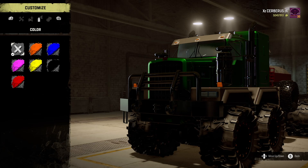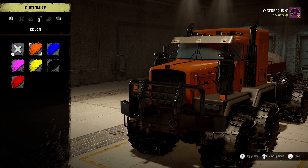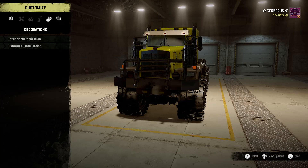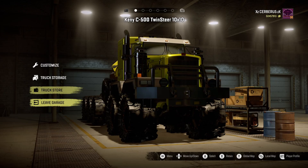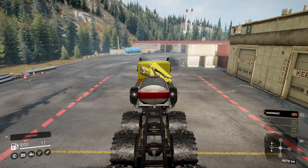The rims are the same as before. Color-wise, this one comes in green as the default, whereas the other one was red. We also have orange, blue, pink, yellow, and what it says is black but it's more of a slate gray, and obviously the red one from before. I'll go yellow. Decoration-wise we've got nothing, so let's leave the garage and fire it up.